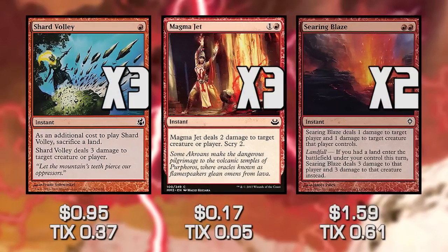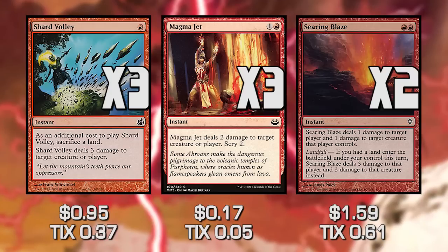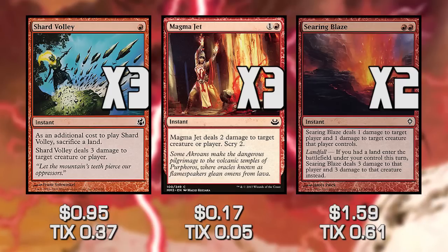The next three cards also do damage: Shard Volley, Magma Jet, and Searing Blaze. These are a little more utility with some stipulations. Shard Volley requires you to sacrifice a land to cast it — not ideal on turn one, but fine if you've drawn excess lands by turn four or five. Searing Blaze deals one damage to target player and one damage to a creature that player controls. It can be finicky if your opponent has no creatures, and you also want to have played a land first to maximize it.